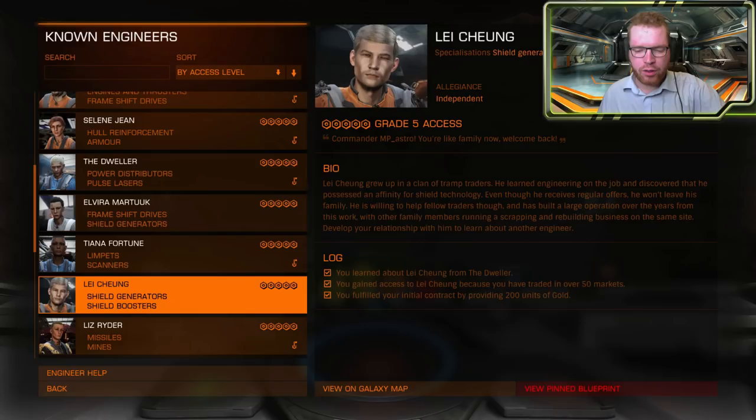Luckily Li Chong is actually not that bad — he is fairly easy to unlock. The first thing you need to do is unlock the Dweller. If you haven't done that already, follow the more info icon up here which will take you to my video guide on how to unlock the Dweller. At the Dweller you need to do a few grade 5 upgrades — one or two — and he will tell you about the existence of Li Chong, because you don't know that he actually exists.